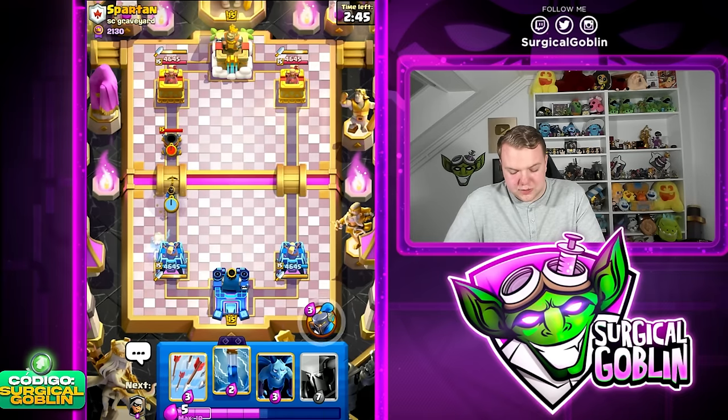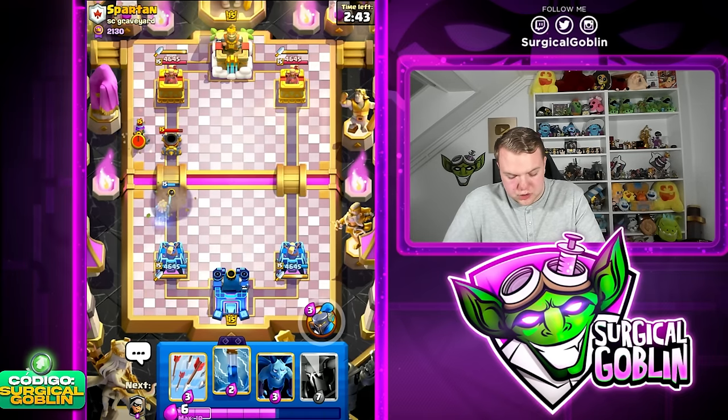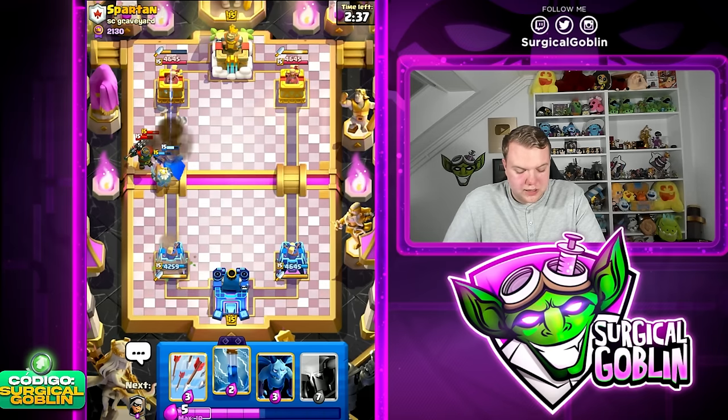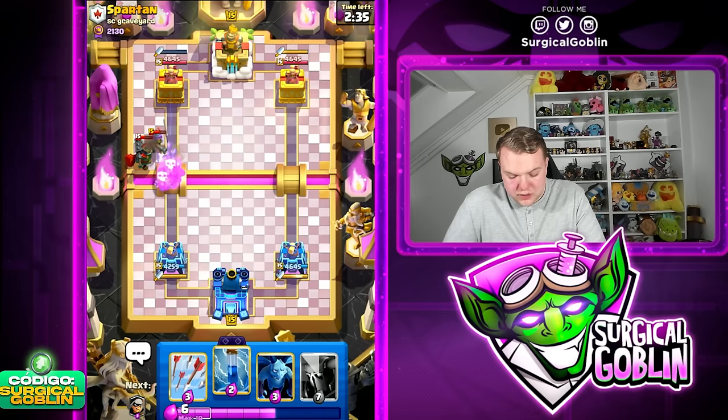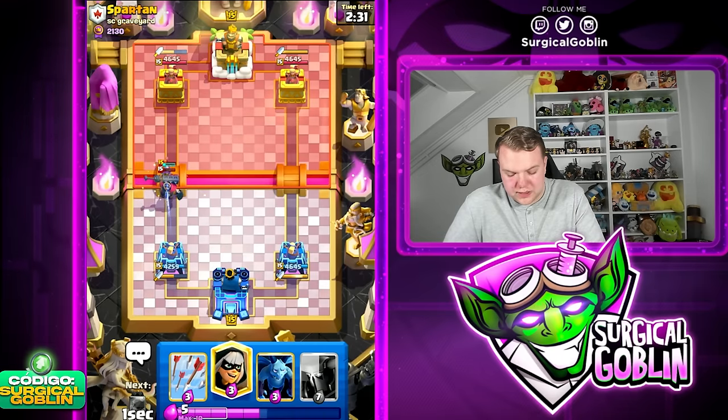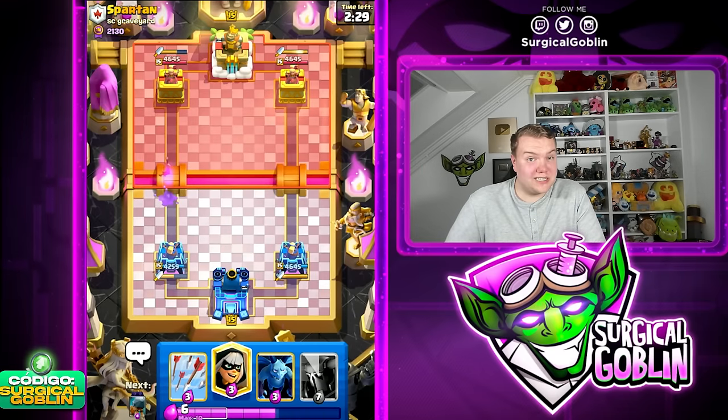This guy starts off with a mortar. Let's go with Little Prince right away — we also cycled the Ghost. I think I'm just going to use the ability to make sure the mortar doesn't get a second shot. The Ghost also got quite a bit of value, and with the Zap we should be able to defend without taking any damage.